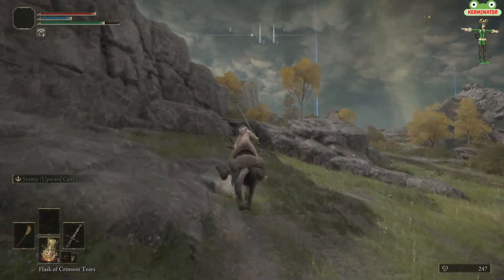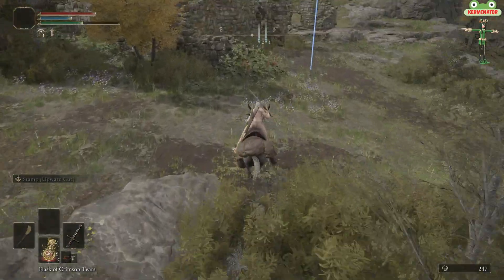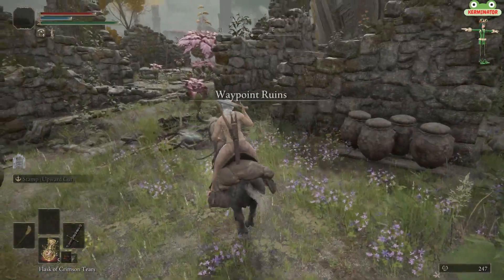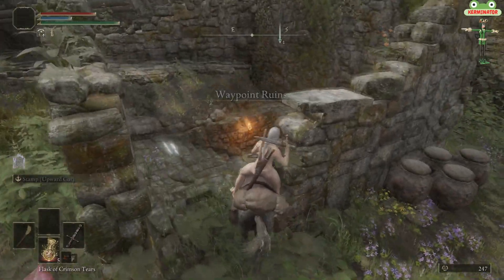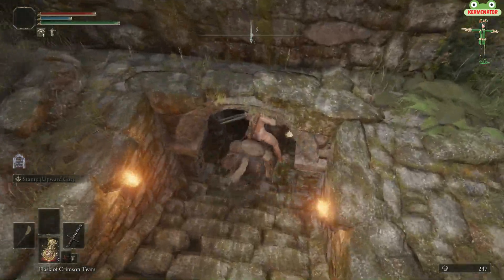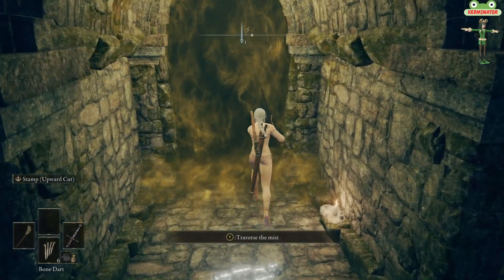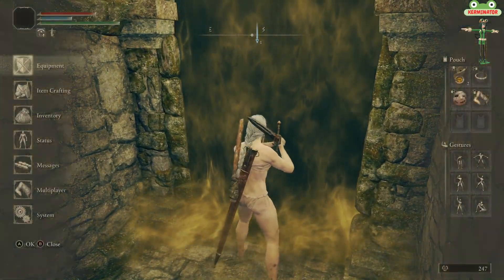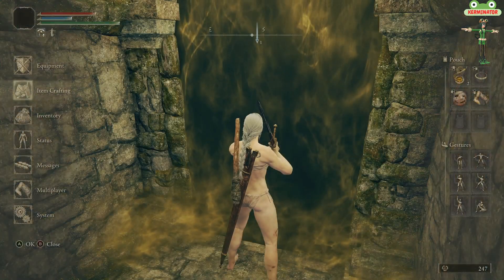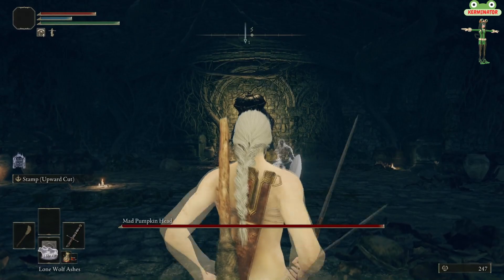As soon as you see the caravan again, go ahead and start heading leftwards. You will end up in a place called Waypoint Ruins. There will be a giant poison plant and a couple of budding poison plants. They only drop Poison Bloom, which you can use to make poison arrows, but nothing important right now — just ignore them and go towards the little building and head down the cellar.